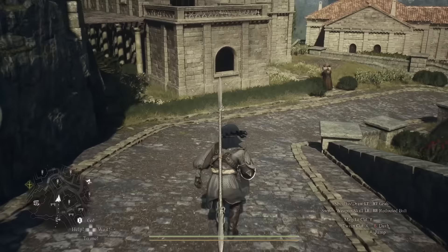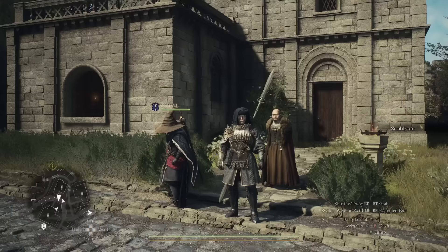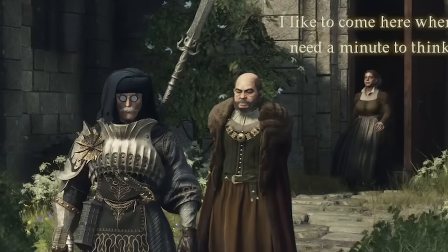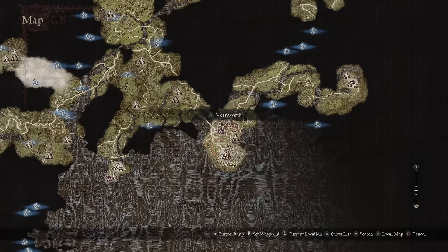Before we head to Bakbatal, there are a few things we want to make sure we do in Vernworth. If you haven't picked up the Sculptor's Quest yet, you're going to run past this old man. He lives in the Noble's Quarter at Clark's Estate. He's going to ask you to talk to the Sculptor in Bakbatal. We want to make sure we do all of these things at the same time, so picking this up before we head out is going to be very important.